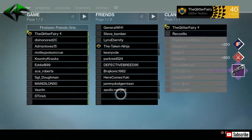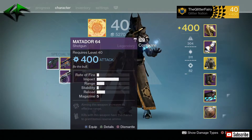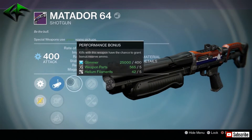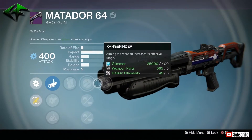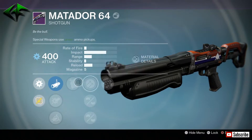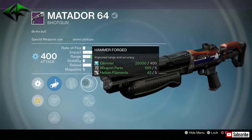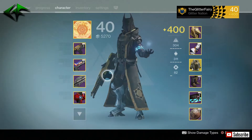Got a Matador 64 — let's check this out and see if it can compare to my other one. It does have the Rangefinder perk right off the bat. Performance Bonus, Hammer Forge, Injection Mold, Hand Laid Stock, and Rangefinder — so it actually has two range perks. Performance Bonus gives kills a chance to grant bonus reserve ammo. I might actually have to compare this to my current Matador 64 and see — might be playing around with that one a little bit.